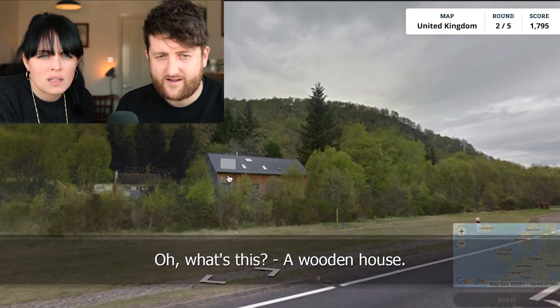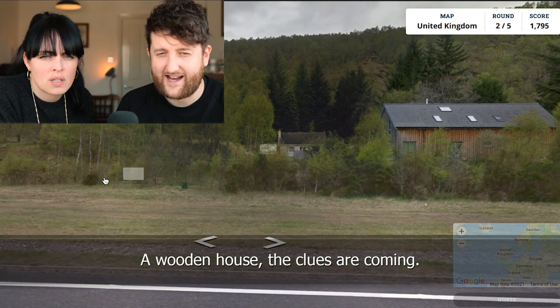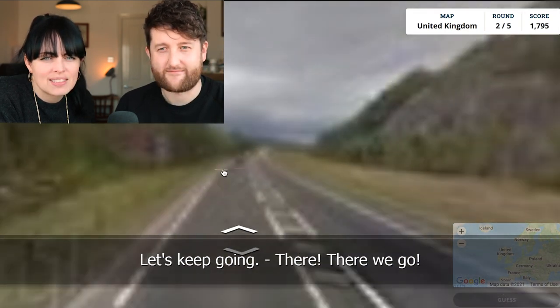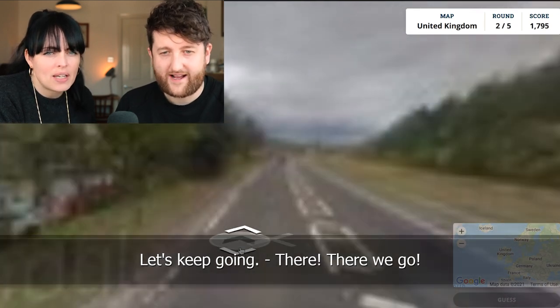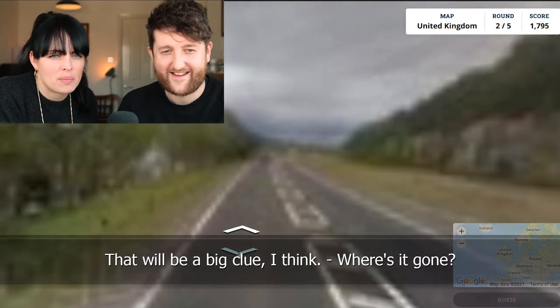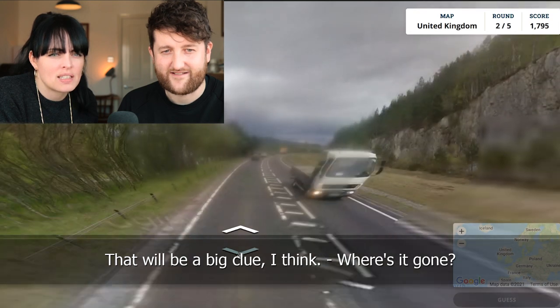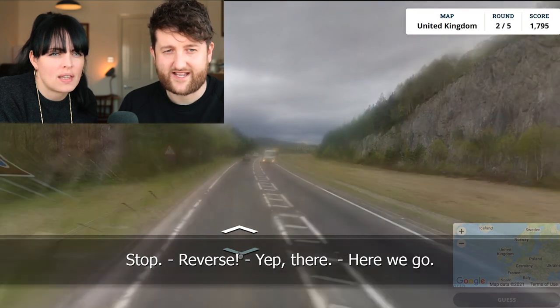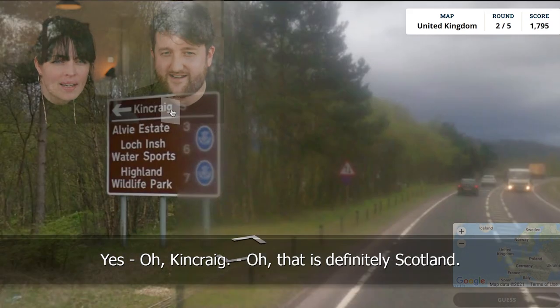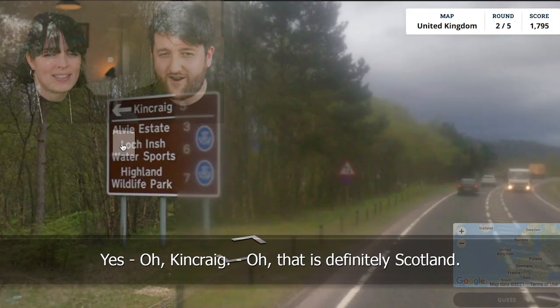Oh, what's this? A wooden house. The clues are coming. Let's keep going. Back. Here we go — the first clue. That will be a big clue, I think. Where has it gone? Stop. Reverse. Here we go. Yes. King Craig. Oh, that is definitely Scotland.